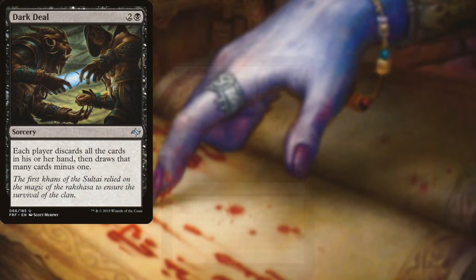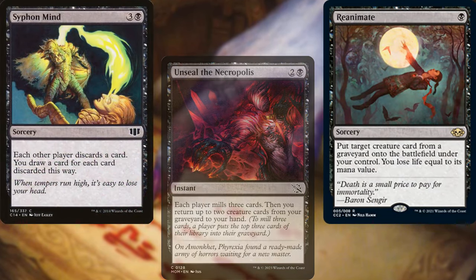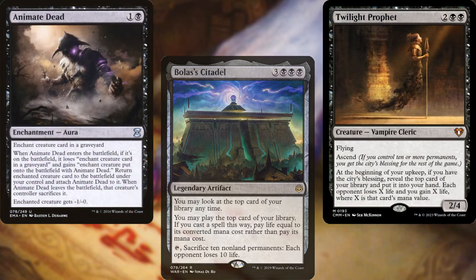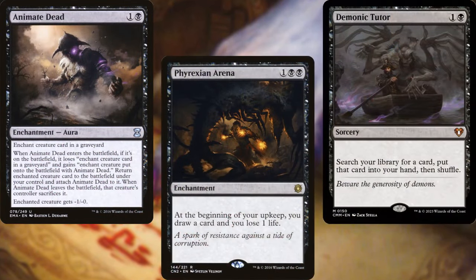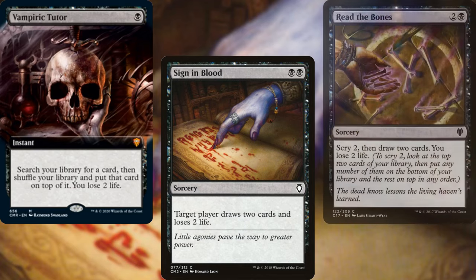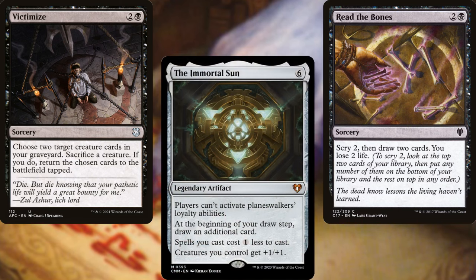Dark Deal, Unseal the Necropolis, Reanimate, Syphon Mind, Bolas' Citadel, Twilight Prophet, Animate Dead, Phyrexian Arena, Demonic Tutor, Vampiric Tutor, Sign in Blood, Read the Bones, Victimize, and The Immortal Sun help us to dig through our deck and find answers.